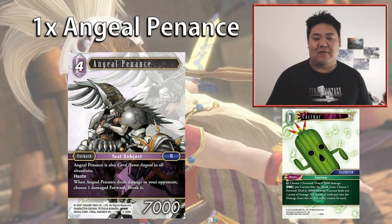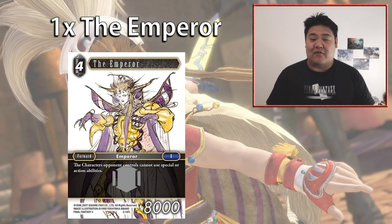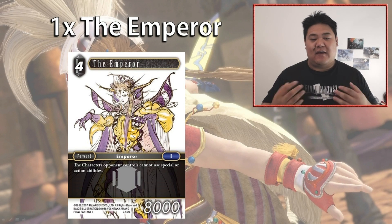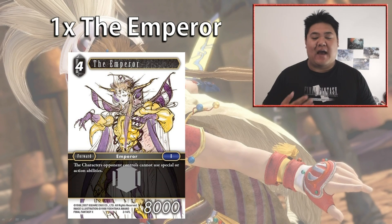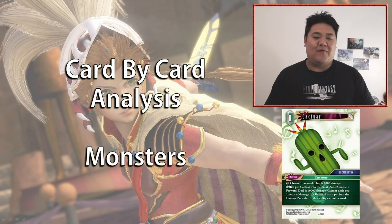To round out the forwards we have one copy of The Emperor. He's really good in certain matchups — especially against special action-heavy decks like Ice and Wind — and also against Lightning, since Lightning makes use of many ability-based cards. If you can haste Emperor through, Lightning decks have a really tough time responding outside of using a summon. Playing Emperor at the right time can lock your opponent out of their forward-based responses and let you push through easily.